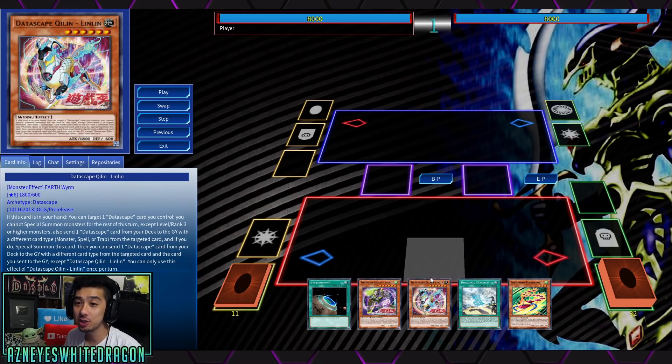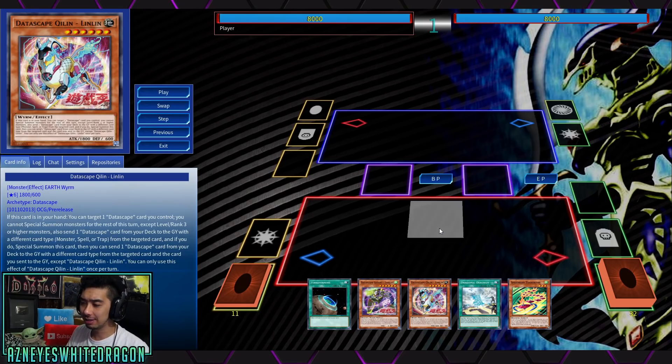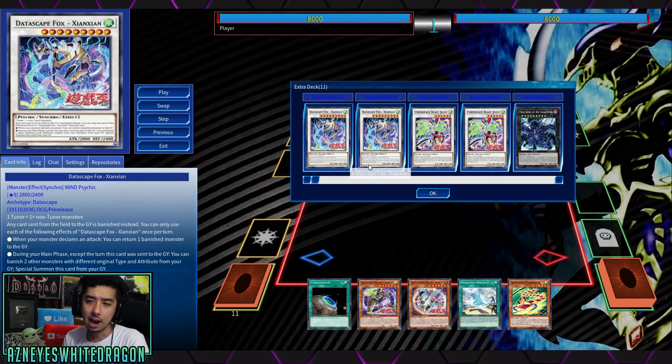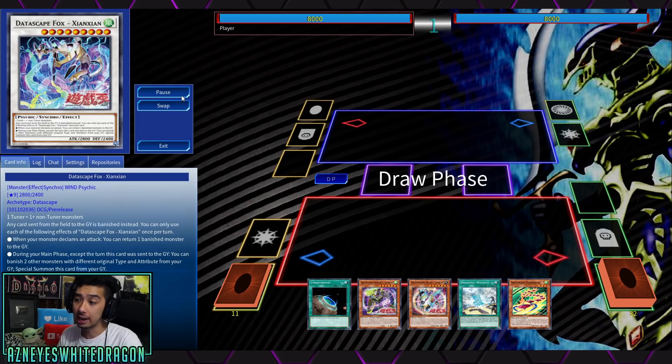Hey, what's up guys, welcome to the Datascape archetype. We're going to be showing off basically the ins and outs of the deck and answer the question: is it good? Well, do you think a VFD turn 1 is really good — aka the True King of All Calamities — basically locking your opponent out of going for any real monster plays, and then following up you'll be getting basically a macro with one of their boss monsters, making it so any card sent from the field to the graveyard is banished instead.